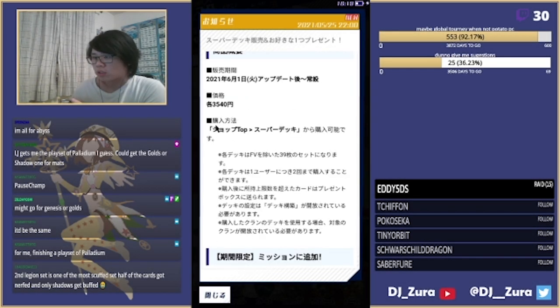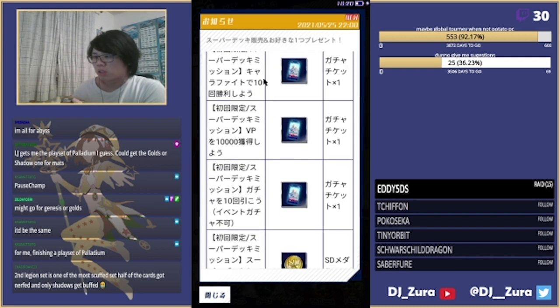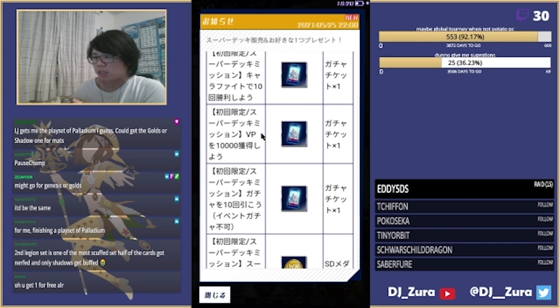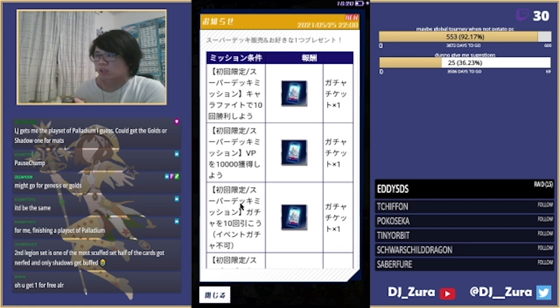Everyone gets one for free, new players get two for free, and they cost around 35-40 yen per copy. You can buy as many as you want. You do missions - 10 character fights, 10k VP, gacha 10 times - and you get a medal to exchange for any of the super decks. Doing each mission also gives you one pack, so doing gacha 10 times gives you basically seven packs.